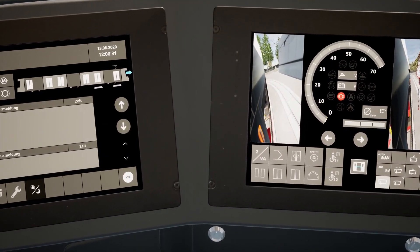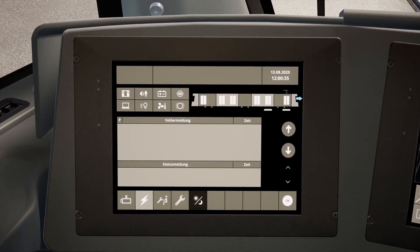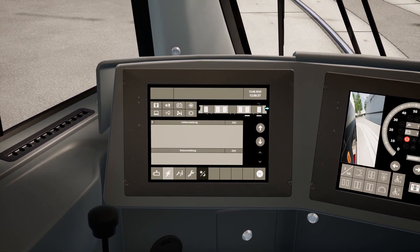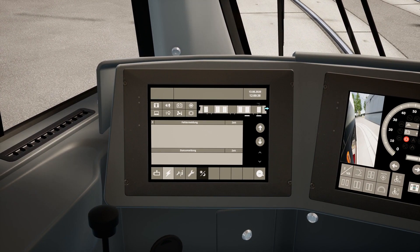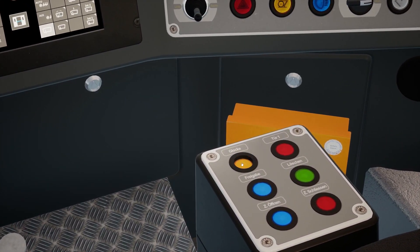Transport control is simple. You have several assigned keys: accelerate, neutral, stop, and open/close door keys. The tram itself is properly modeled — there are announcements, platform displays, and almost all tram controls are clickable and operational.